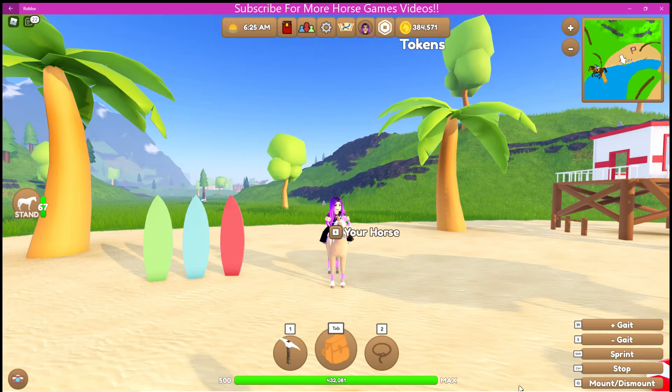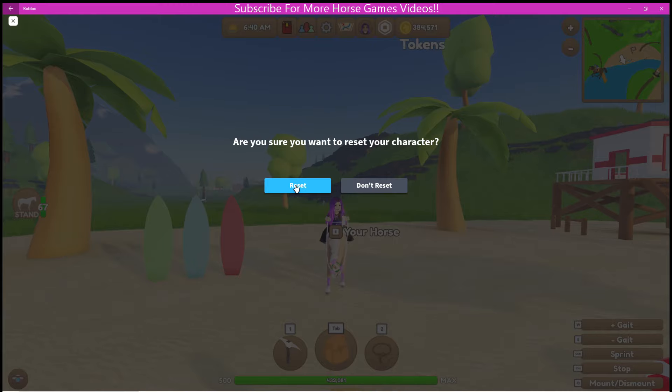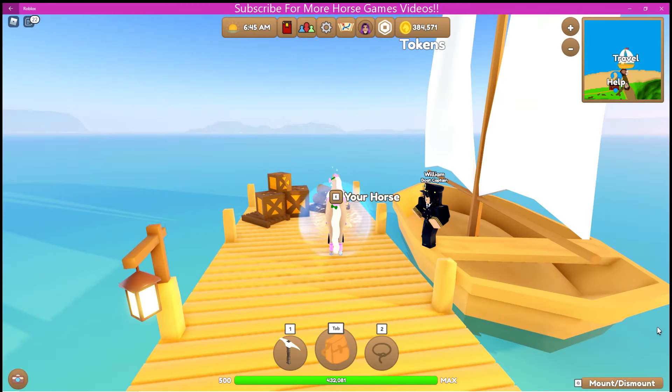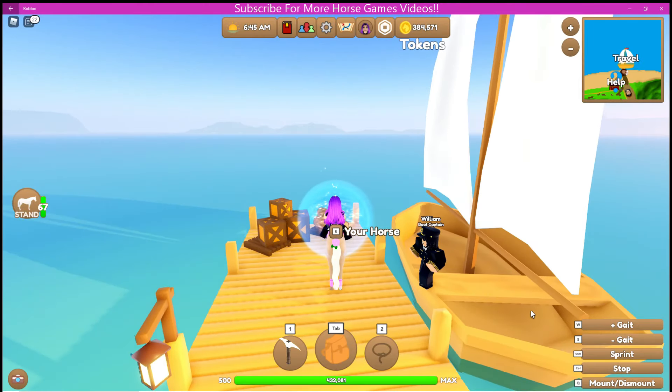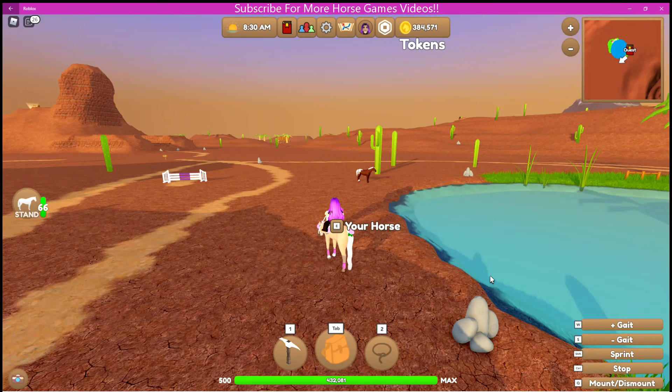One thing I do all the time is reset my character if I'm not near the docks. Resetting your character will automatically put you at the dock on whichever island you are currently on. This is super handy if you want to get somewhere fast, especially for world events or if you want to get to the herd quickly, or if you're just feeling lazy and don't want to ride all the way back to the dock.